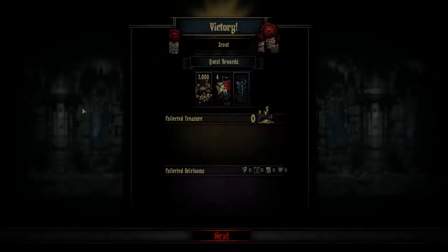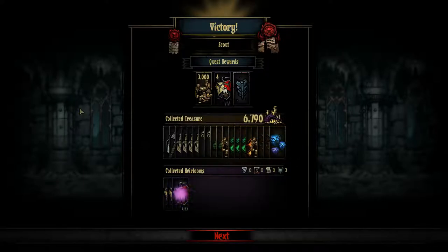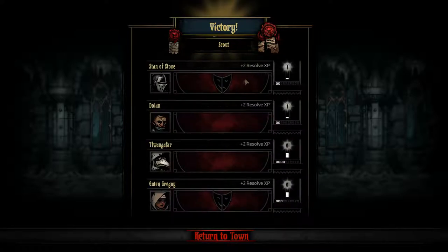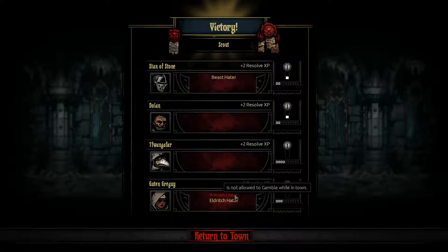We return home — a successful mission. The journey home filled with smiles as we slide the coin from one hand to the next. The fortune we have sought has come to us: 9,790 gold pieces to ensure that our campaign continues. Stan of Stone becomes a cannibal, gaining extra damage and minor stress for his almost hateful need to kill. And Good and Gregoi has become a known cheat, however has developed some sense of the Eldritch for whatever reason. This will be beneficial in our future.